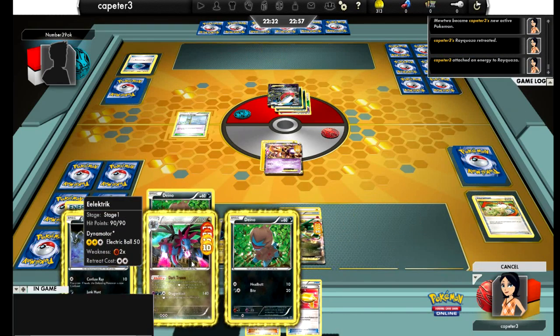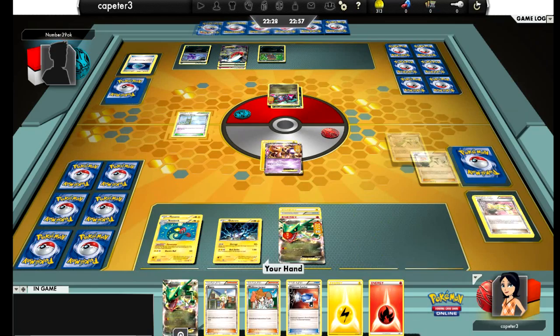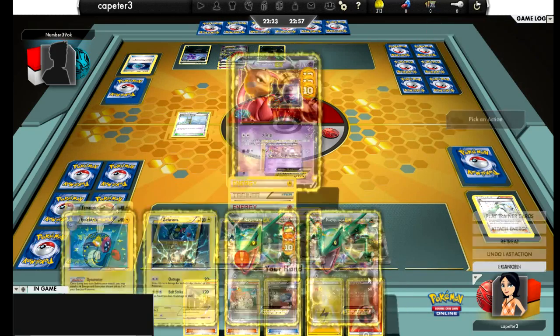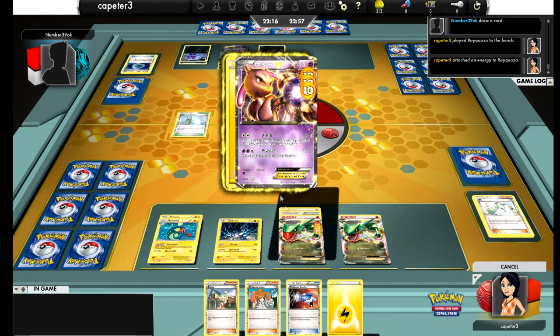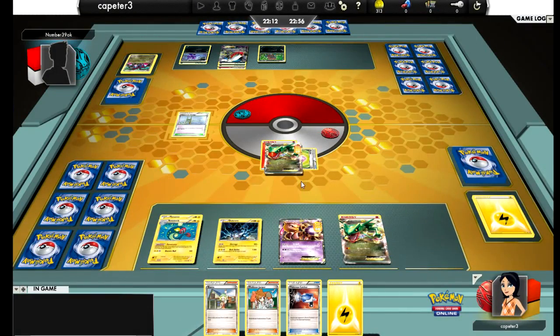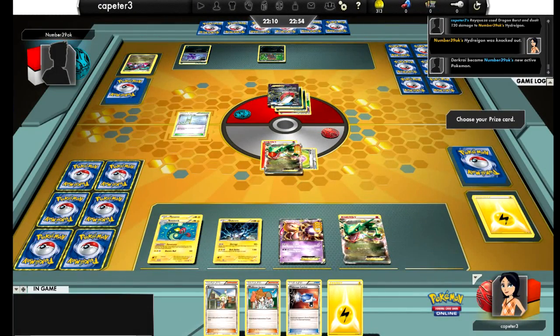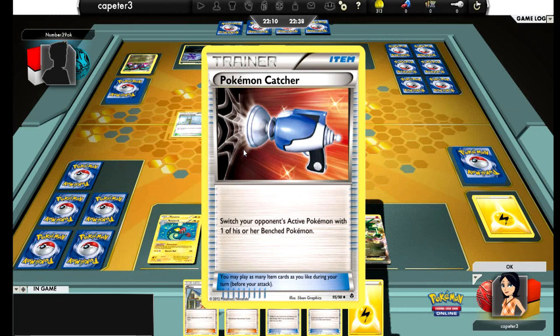Dynamotor one. Catcher up the Hydreigon, then N my hand. Play Rayquaza, attach the Fire Energy. I could've just attached the Lightning to Mewtwo, but I don't have any Max Potions — so if my Rayquaza's gonna go out, he might as well go out early and I might as well take advantage of the Weakness. Maybe that was a bad move. With the 30 already on it, he could've Rare Candy a Hydreigon in for another one. But taking that Hydreigon out can be very, very useful.